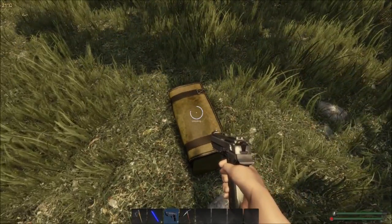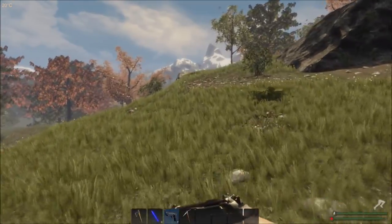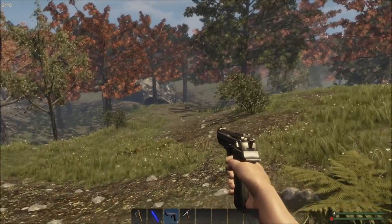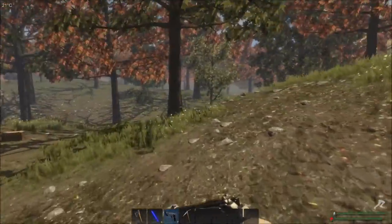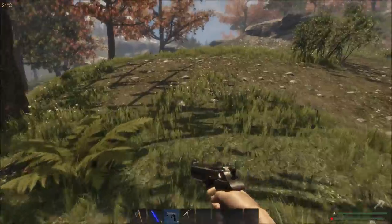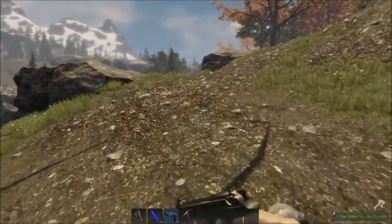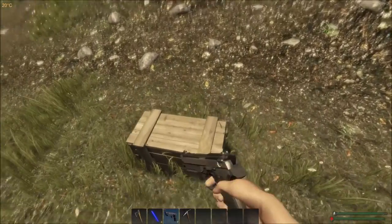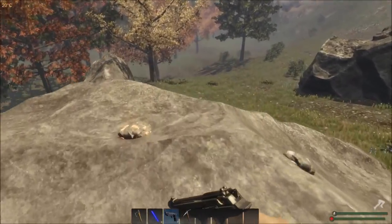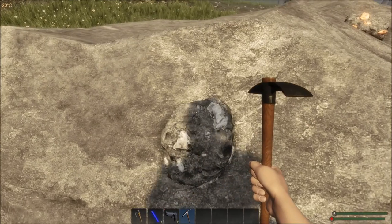I'm going to build another base — I think I'll build it in this area, that'll be okay. Just gather a bunch of materials. I'm going to lock down here. I hope I have at least another one or two lockpicks in case I come across one. Let's look around these rocks to see if we can find any mining stuff. Still have to crouch to get them.